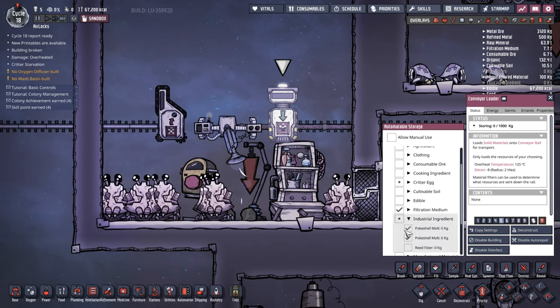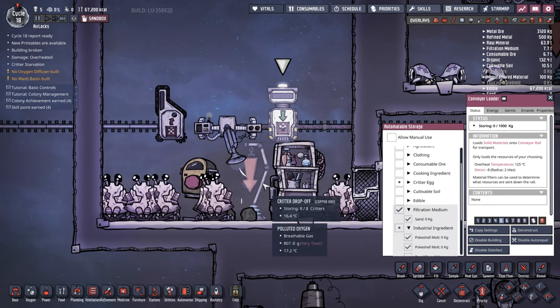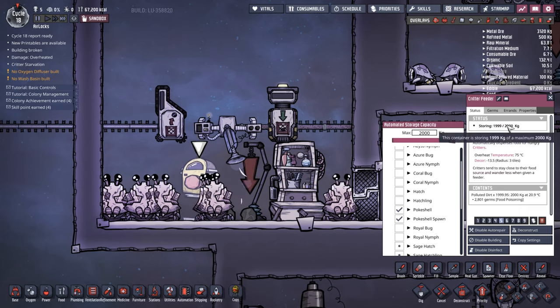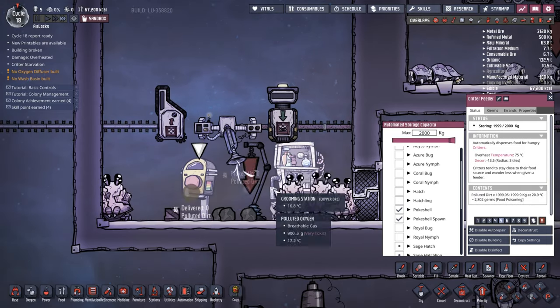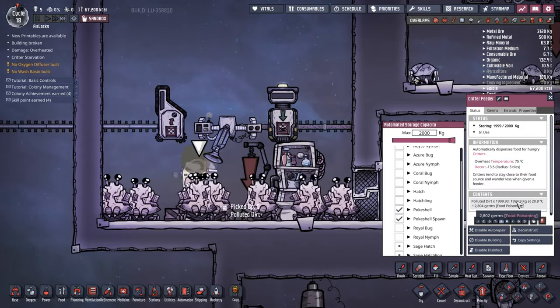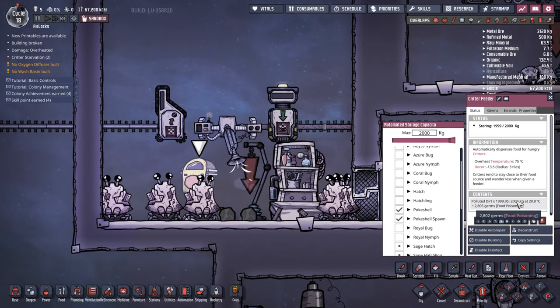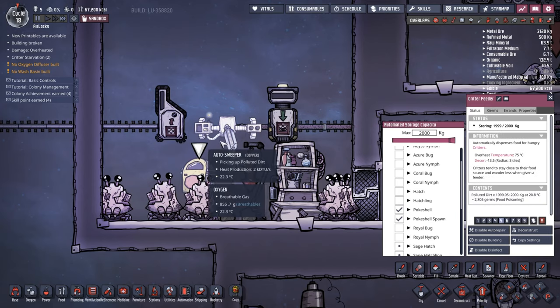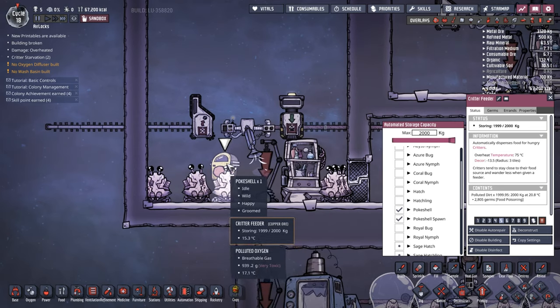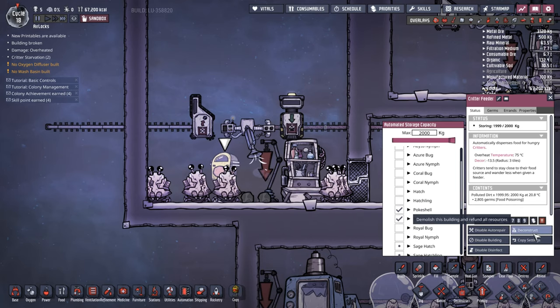On top of that, we're also shipping out their molts and any sand they produce. I actually have polluted dirt being fed into this storage container. Now the storage container has 1,999.95 kilograms of polluted dirt, but the problem is it's off-gassing. As my auto sweeper fills it up, it's continuously off-gassing, causing that auto sweeper to run all the time. So honestly, if you're going to set up a stable like this, rather have a conveyor receptacle or even a pile of polluted dirt on the floor that we're putting into a critter feeder.